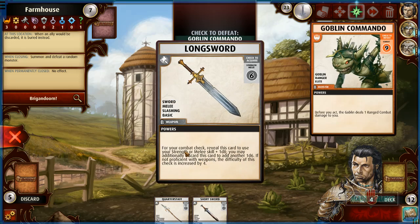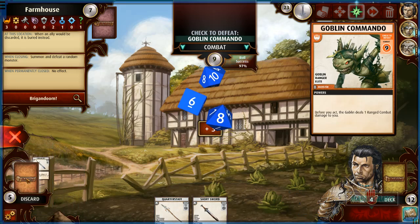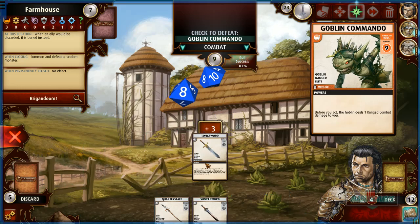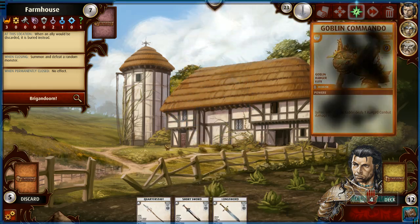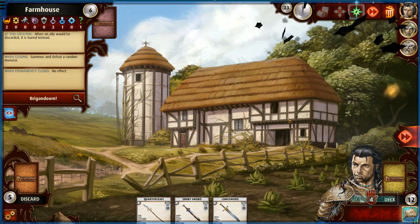Combat damage works like this: it's the difference between what you roll and their combat check. If their check is nine and you roll seven when fighting, you take two damage — meaning you discard two cards. Having reduced the goblin's initial strike to zero, I now fight him with my d10 plus three against his nine — 83% chance. I add the Long Sword and we're at 87%. We kill him.